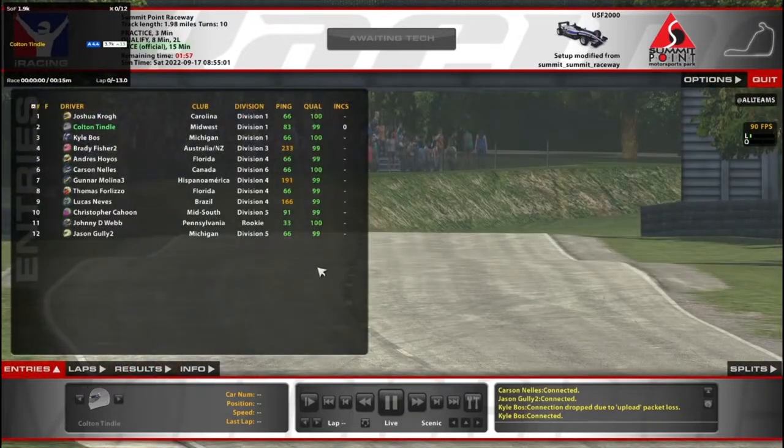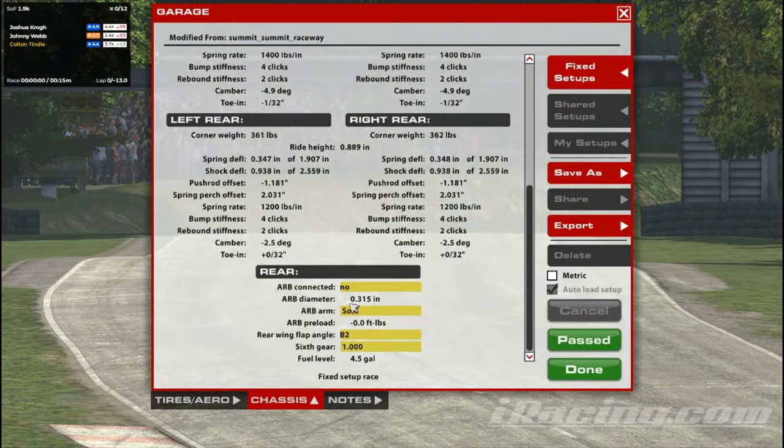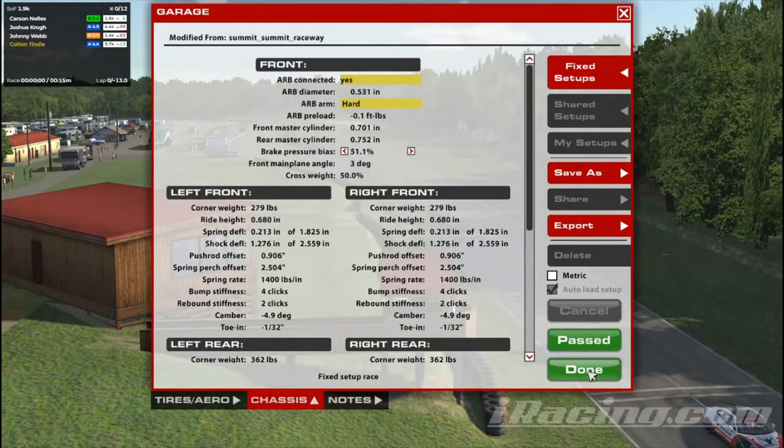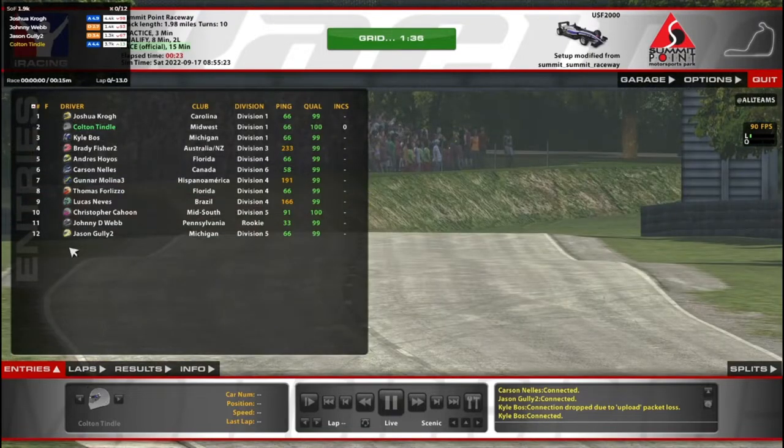P3. Some guys have trouble back there — I saw eight incidents for the number 11. The only thing I changed with the car is the only thing you can change: the brake bias. I moved it back to 51.1 to help prevent locking up the front tires, since having the brakes more toward the rear should make the fronts less likely to lock up.